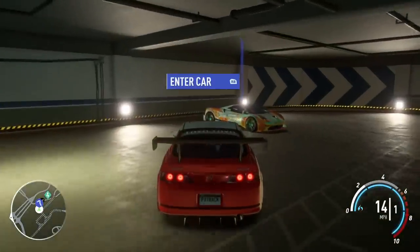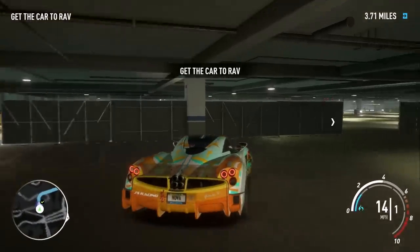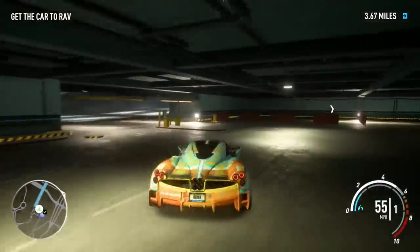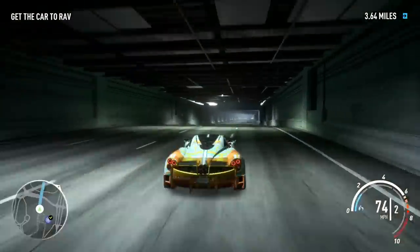If you smash through this, it's right here. So this is one of the boss's cars. If you take this thing, you pretty much get one for free. But you have to drive it to get away from the cops — you have to drive it to Rav's place, which is out in the desert, actually.